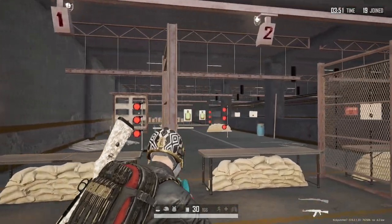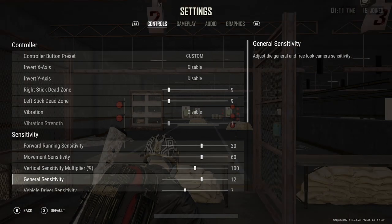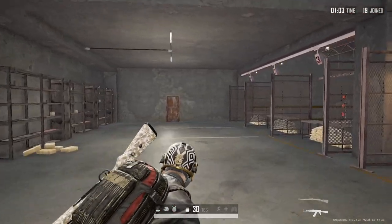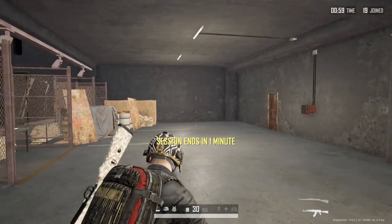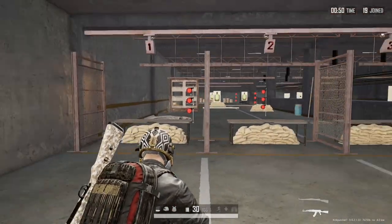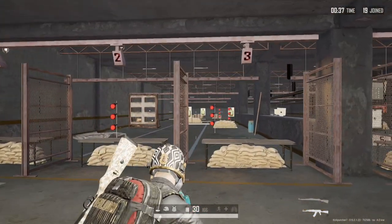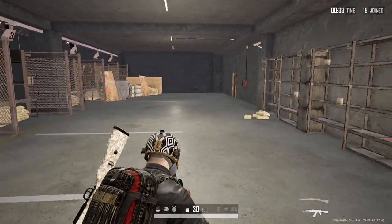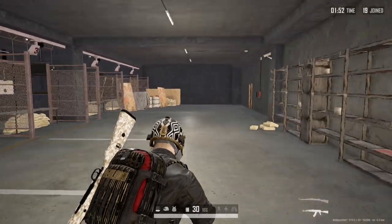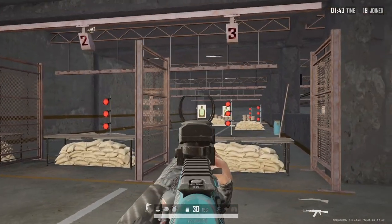A really important setting is your general sensitivity setting, which has to do with your character looking around left and right. I like to have this relatively higher — this allows you to turn around real quick if somebody is shooting behind you. If it's too slow, you're going to be moving really slow trying to turn around. One key technique: before you aim in on a target, make sure you've centered that person up on your screen first. You could be running, hear this person over here, have them already in the center of the screen, and then aim down sights. You don't want to hear somebody shooting and then be way off trying to find them. Spot the person, aim down sights, then shoot.